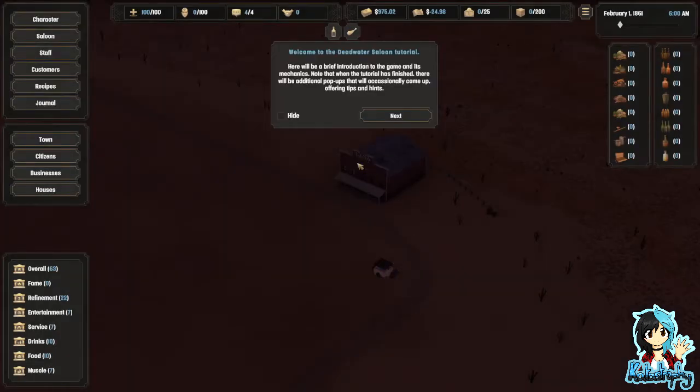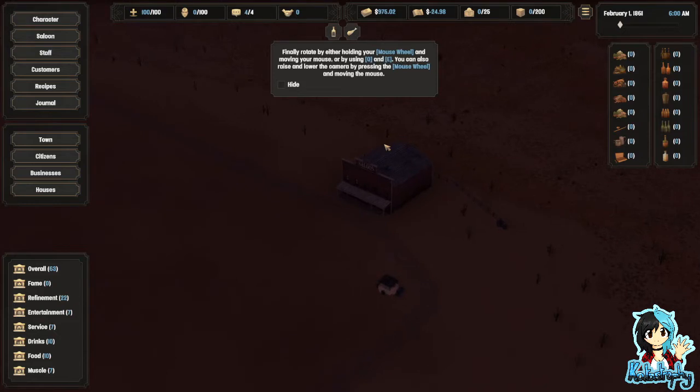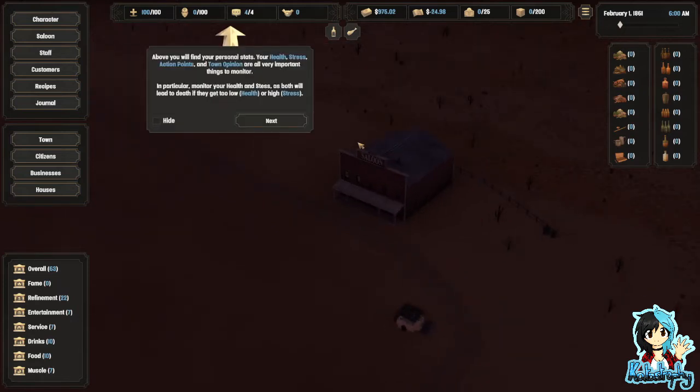Okay, welcome to the tutorial. Here will be a brief introduction to the game and its mechanics. Note that when the tutorial has finished, there will be additional pop-ups offering tips and hints. You can move your camera using WASD or the arrow keys, zoom in with your mouse wheel, and rotate by either holding your mouse wheel or using Q and E. Above you, you'll find your personal stats — your health, stress, action points and town opinion are all very important. In particular, monitor your health and stress, as both will lead to death if they get too low or high.